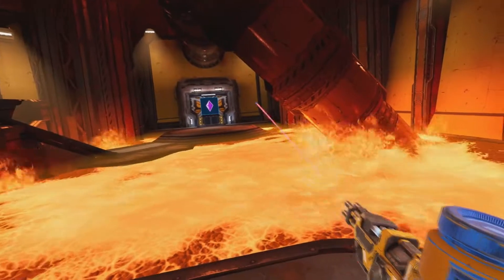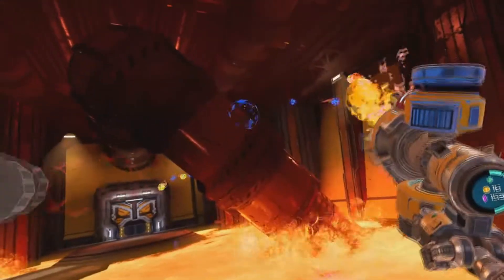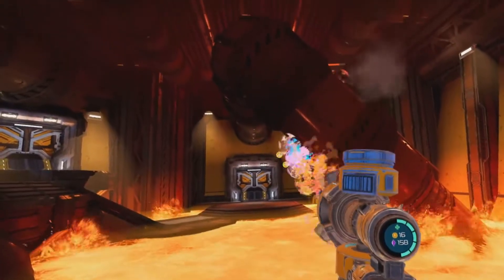What the magnetized does is lock on to enemies I'm shooting at, so I don't have to aim directly at them. And then this is the campfire thrower that fires off little fireballs.